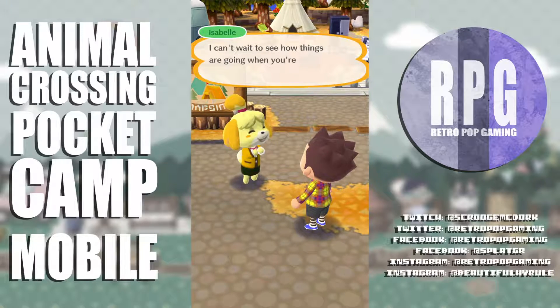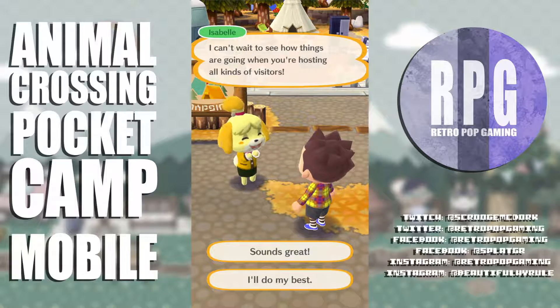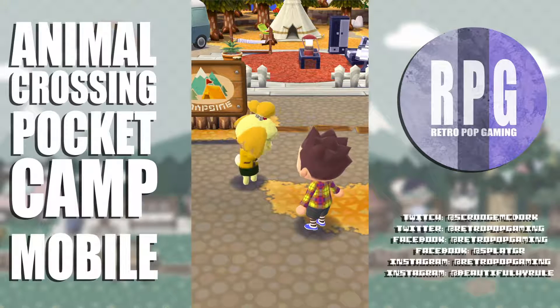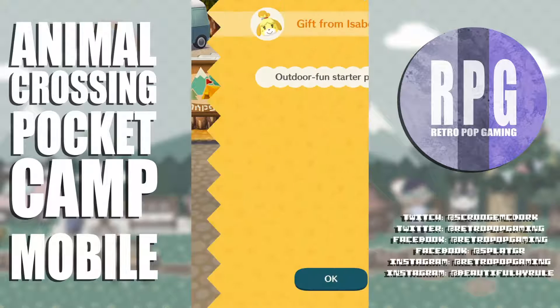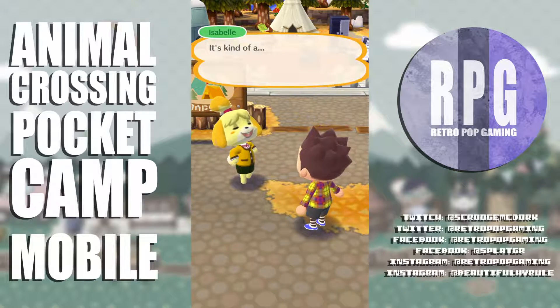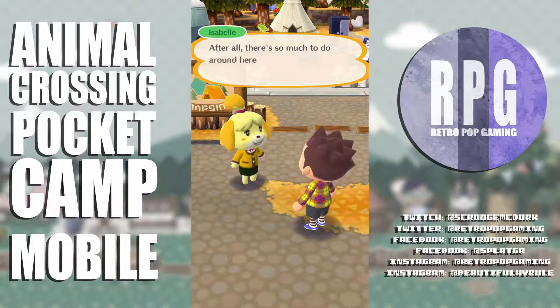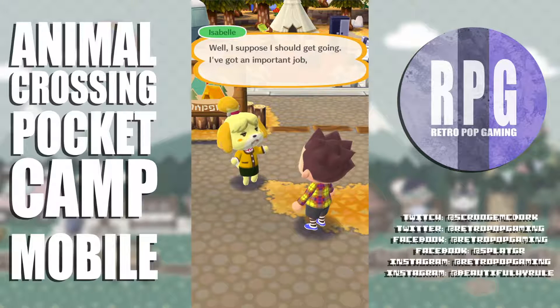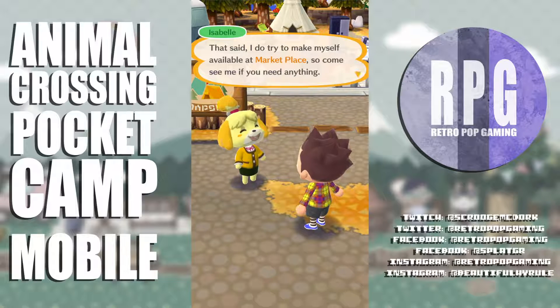Isabel says I'm off to a great start — she knew I'd make a first-class camp manager. She has one more surprise: an outdoor fun starter pack — 2,000 bells, fertilizer, honey, a sea throw net, a river throw net, wood, and cotton. It's a starter pack for the great outdoors. She heads off to the marketplace — so she's still working at my town as mayor's assistant!